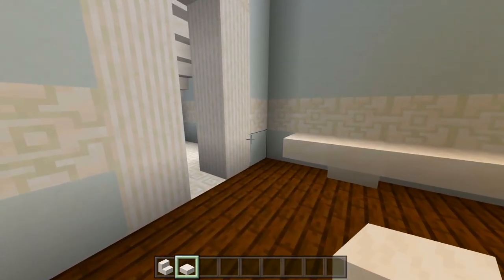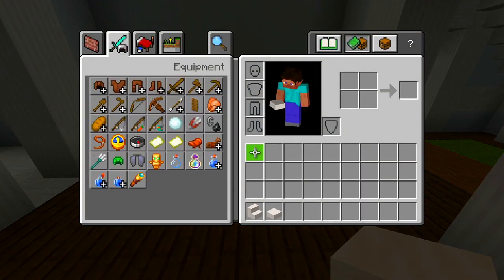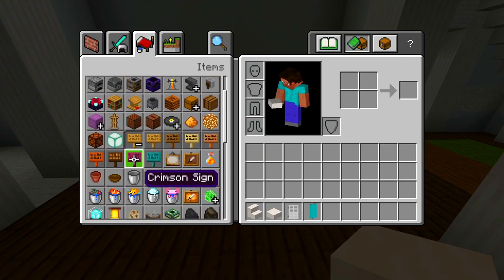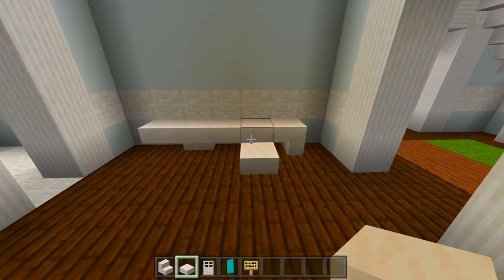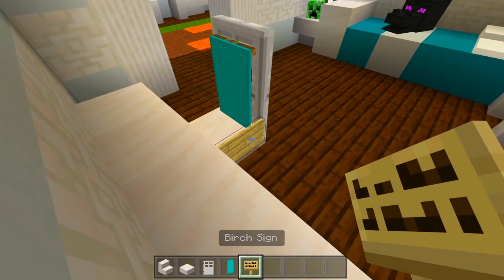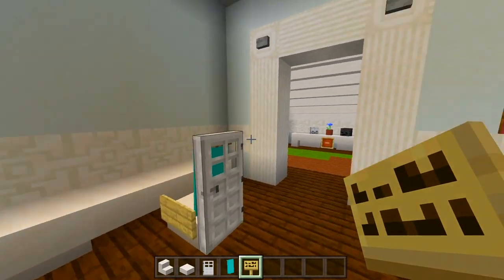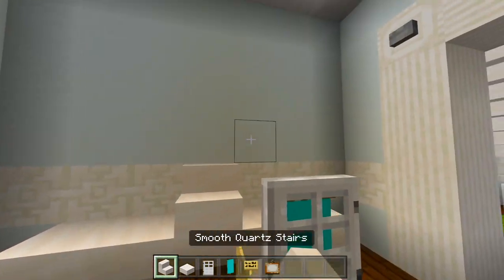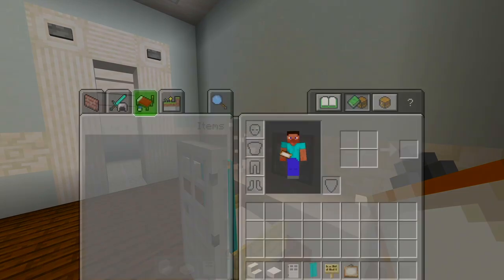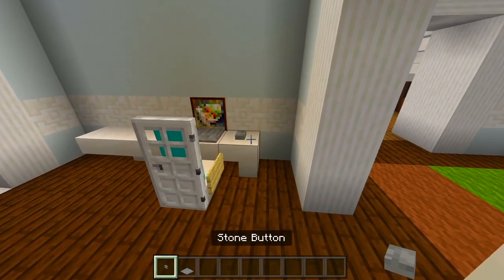I think if we were to have the bushes in the corner it'll be a little too cramped, so we won't have those. I'll go ahead and have a slab right there to start off the chair. I'll grab the iron door, the cyan banner, and the birch sign. We'll have the door right behind the slab, place the banner, and then the signs on the slab - so we have the chair like that. I'll grab the painting and place a couple blocks around it. Then let's grab the stone button and stone pressure plate and have those in front of the painting. So now we have a laptop.